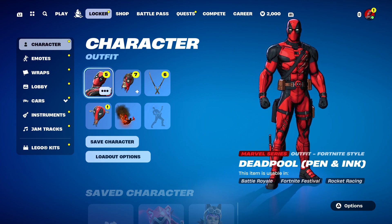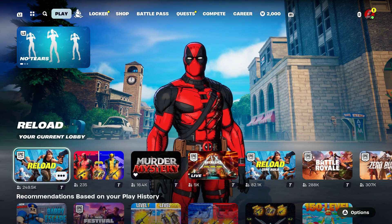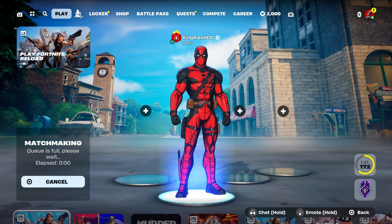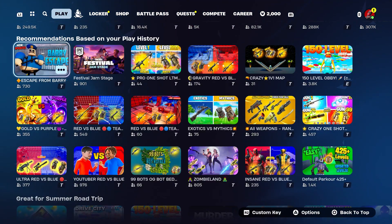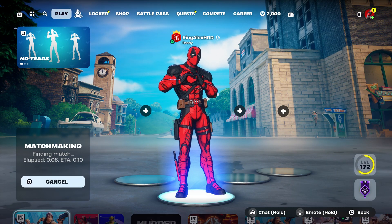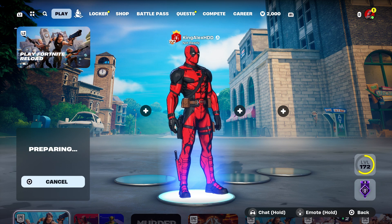Now we're going to start up a game — it could be a reload, it could be Battle Royale, it doesn't really matter. Just start one of these, start the game, and you're going to wait for the timer to go down to zero. Then I'm going to tell you what you need to do next — it's pretty simple.